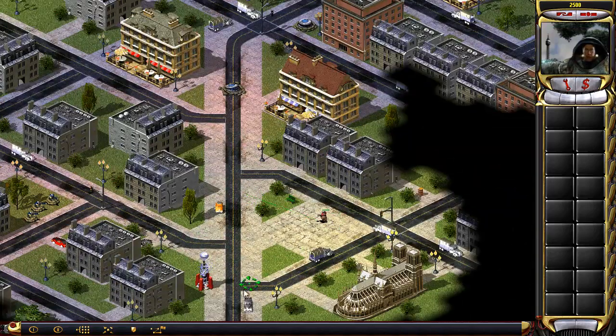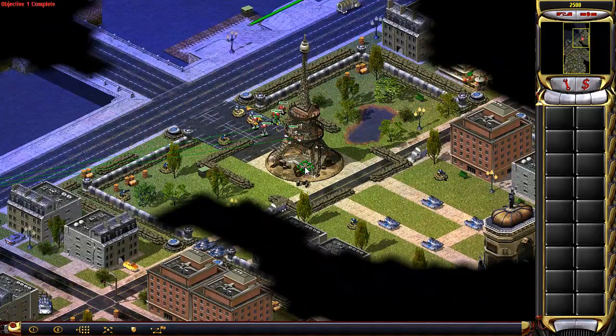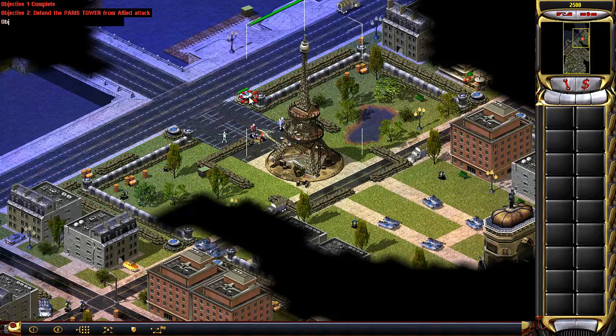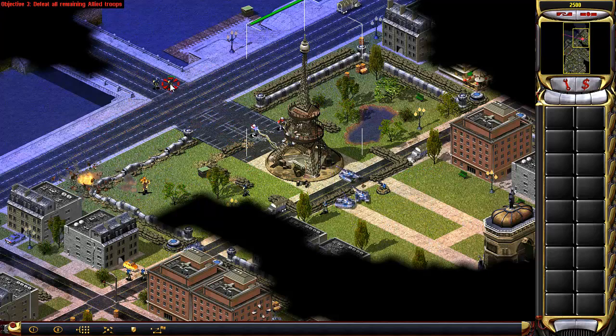We must move closer to the tower if we are to secure a good charge. As soon as you can, get that Eiffel Tower charged. And you're gonna start worrying — keep your guys alive. Our base is under attack.